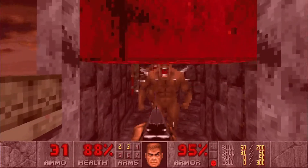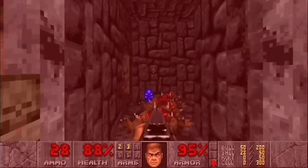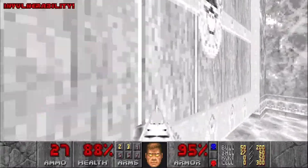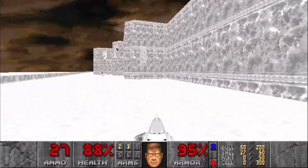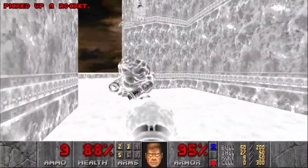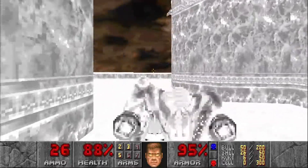There are three imps in here guarding the blue key, and they're also guarding an invulnerability which we're gonna use to traverse the damaging blood and head all the way over here. There's a mancubus guarding the rocket launcher — use three rockets, finish him off with the shotgun.